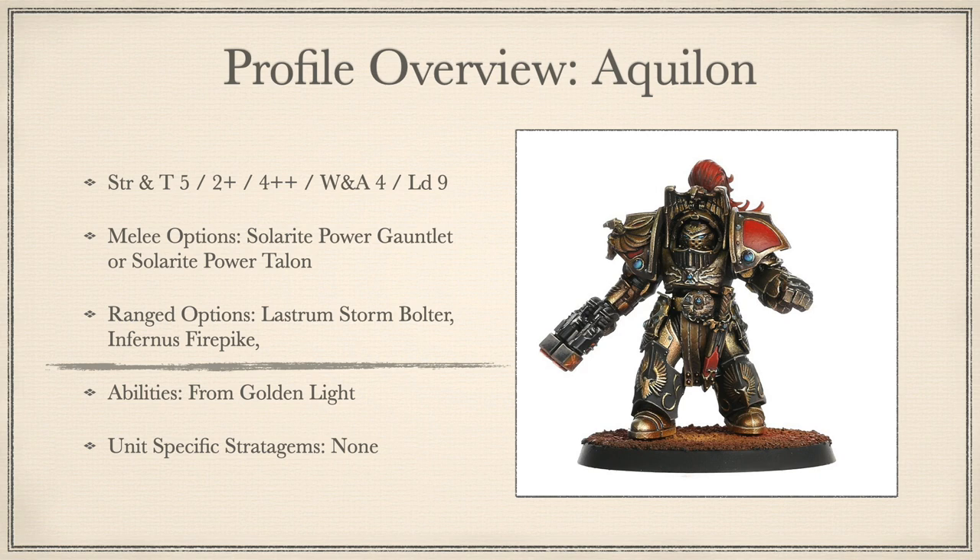For ranged weapons, we have the base option: the Lestrum Storm Bolter — Range 24 inches, Rapid Fire 2, Strength 5, AP -1, Damage 1. For an extra 10 points, you can select one of two options: either the Infernus Fire Pike — Range 15 inches, Heavy D6, Strength 6, AP -1, Damage 1, which auto-hits — or the Twin Adriatic Destructor — Range 18 inches, Strength 5, AP -3, Damage 3. They are 75 points base.